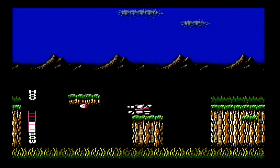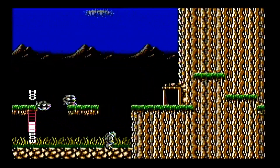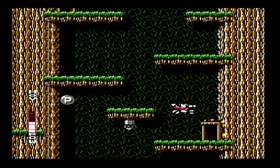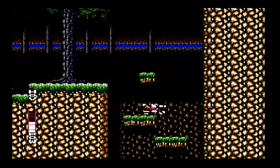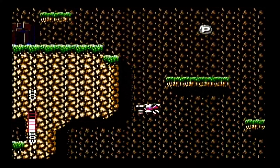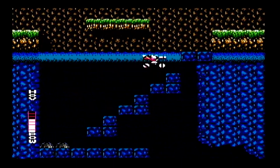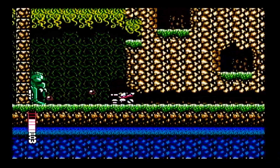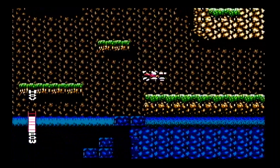This game is similar to Metroid in the sense that you have an open world divided into different sections. To progress, you basically have to explore each section and find items that allow you to advance to future sections. There are two types of modes: this side-scrolling tank mode, and then you can get out of the tank and enter smaller rooms. Those smaller rooms are where you'll find a boss monster for each area, and the boss guards the item you need to progress further.